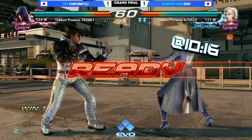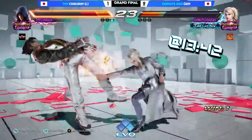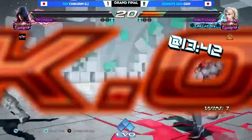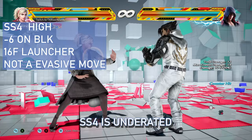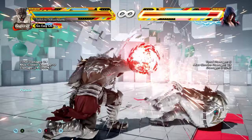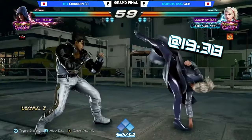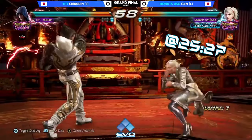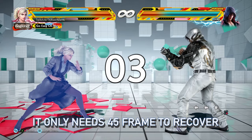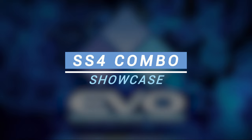Tournament players are impressive not only because they have good execution or reactions, but because they find new ideas for moves that are underestimated by general players — like how Jane used sidestep 4. I never thought Lidia's sidestep 4 was good. It's a high, relatively slow move with tracking that isn't impressive at all, and it doesn't even have any special property like other panic moves. But Jane treated sidestep 4 as a keep-out tool. In this sense it does a great job — it's not easy to react to it at range due to the subtle animation. Chickaline was never able to punish it during the grand finals.